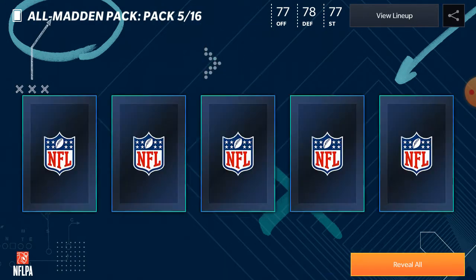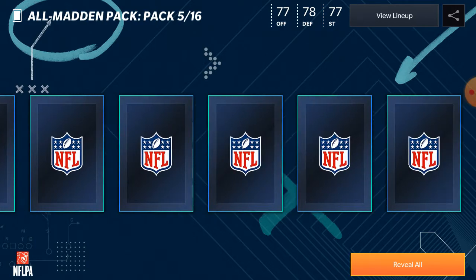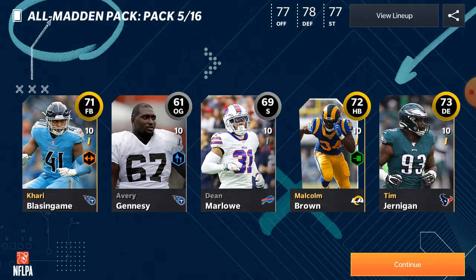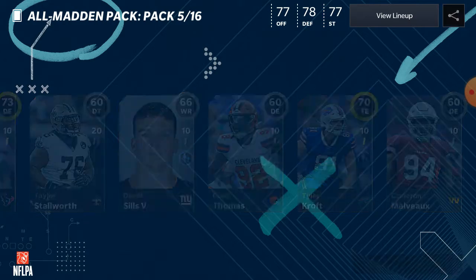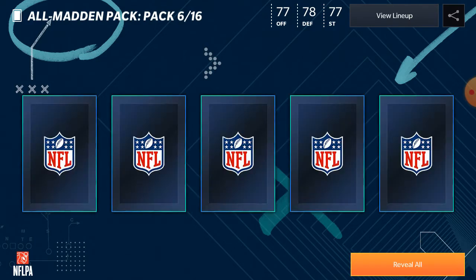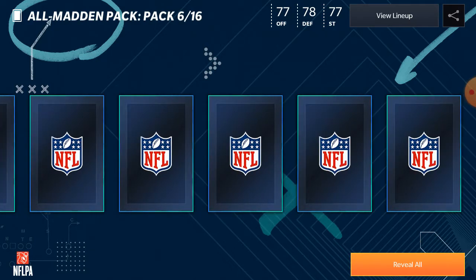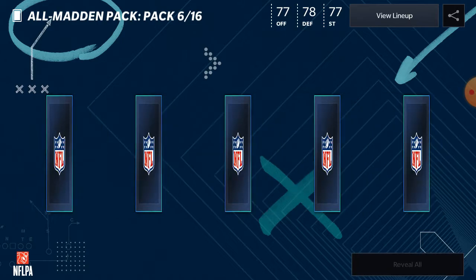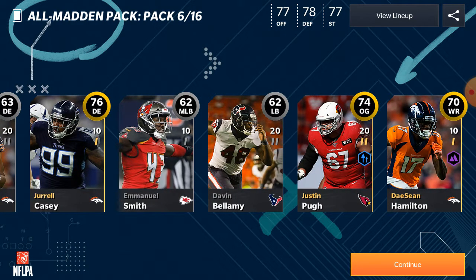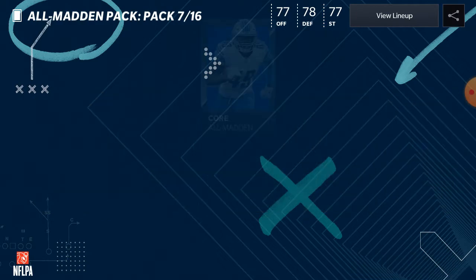We're still getting profit though — one, two, three, four golds there. I'm not expecting this amount of golds. There's a 71, 76, 74, and 70. We got two 73-pluses so that's not bad at all.